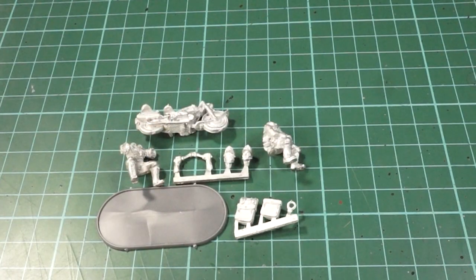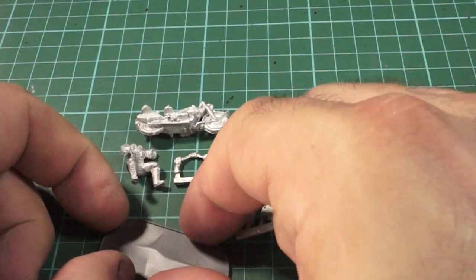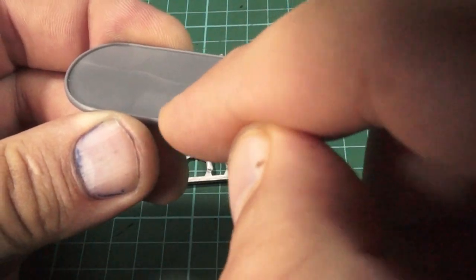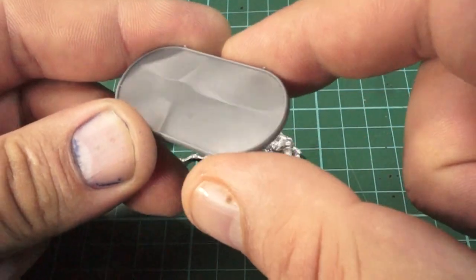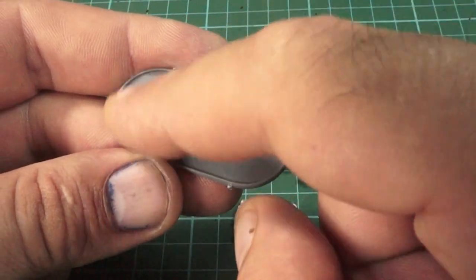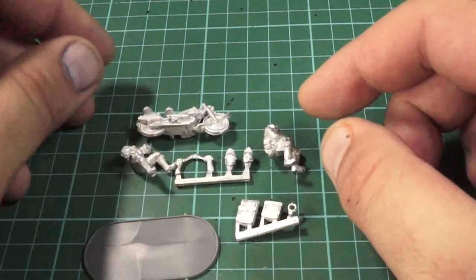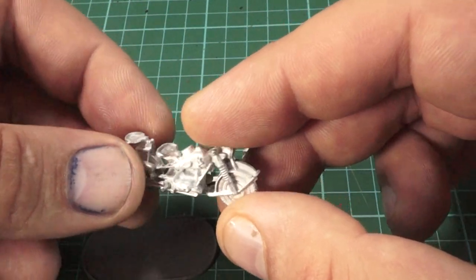Hi guys, welcome back — here we have our open pieces. First of all we get these awesome lipped bases, which is really nice because it allows you to put some scene on there and gives you a nice finish all the way around the edges. I kind of like these lipped bases because it allows for doing some really beautiful bits of basing in there without it all just slopping over the edge.